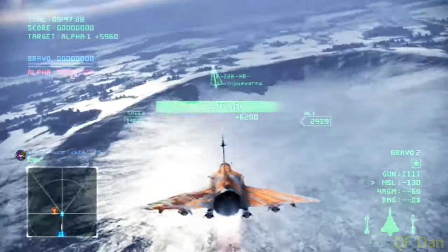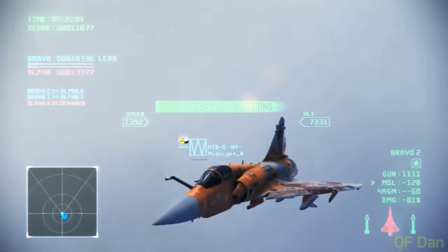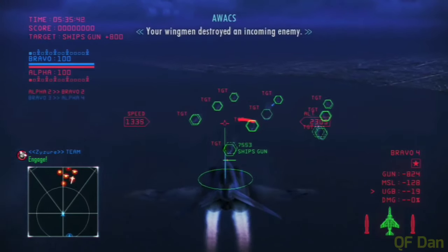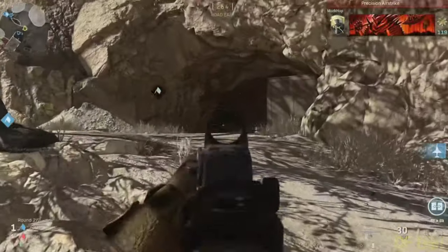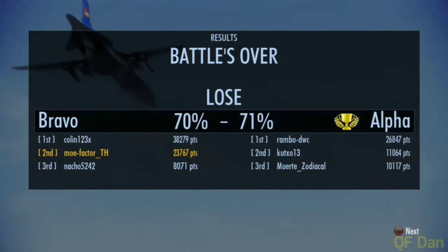Next is Deathmatch, which consists of two modes. Team Deathmatch is your standard player-vs-player where you and rivals shoot each other down to score points. The other mode is Naval Fleet Assault — not only do you have to shoot each other down, you also have to defend your allied fleet while trying to destroy the rival's. It's kind of like capture the base. The match ends when either side's fleet gets blown up.